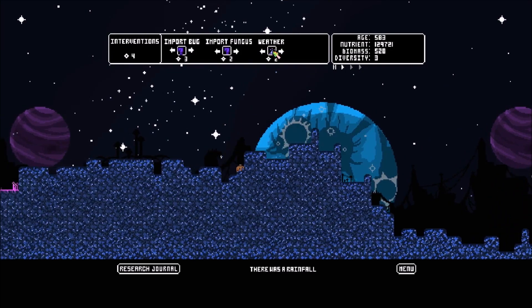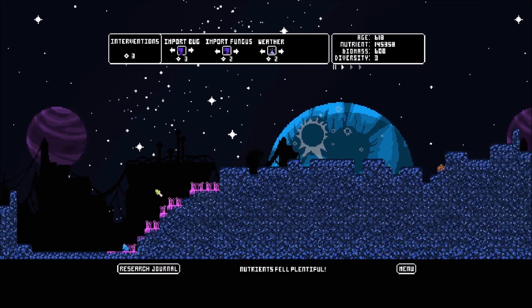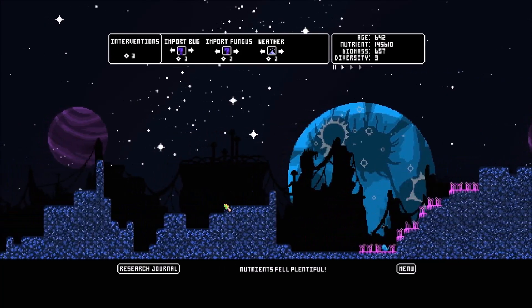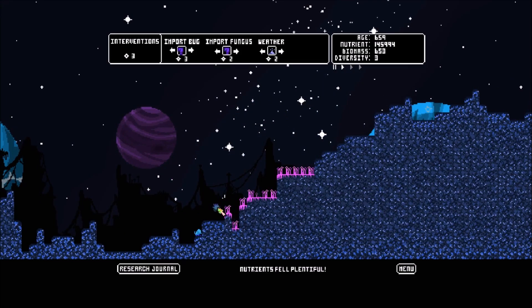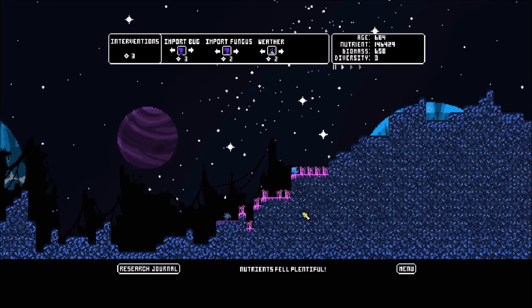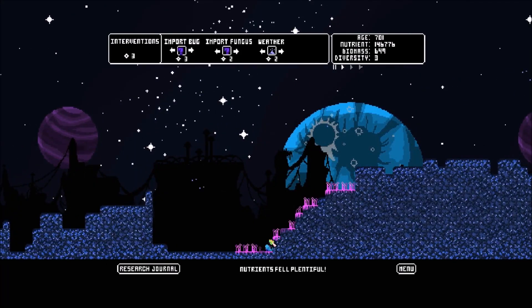Let's see what this weather effect does — nutrients are plentiful! A whole bunch of nutrients fall down onto the planet, and it definitely causes a spike of growth for the pink fungus. The brown looks like it's starting too. Let's check on the other group of bugs — there's a dead bug. They're not really surviving all that well. One bug per small patch seems to be enough to sustain it.